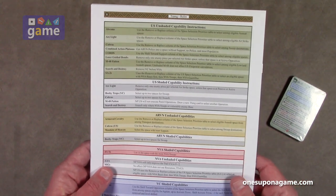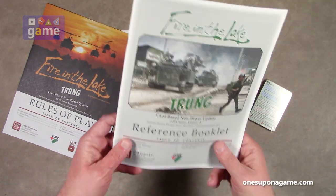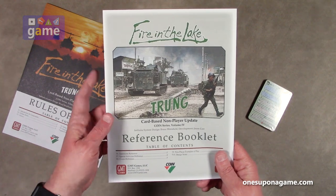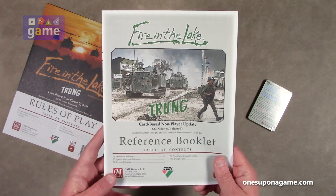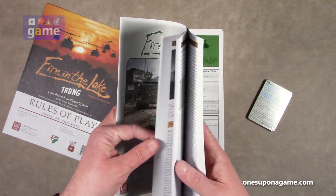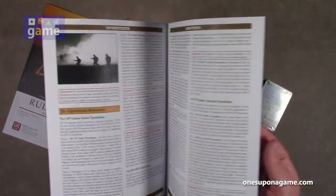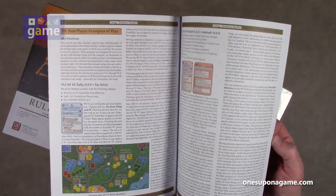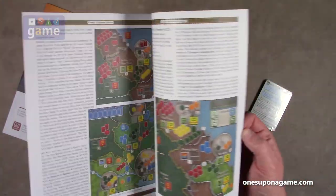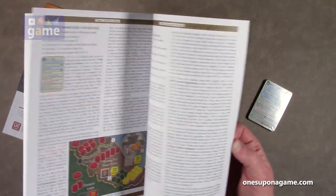Then we've got a rules review, and another reference booklet that covers sections T6 through T10, which includes operations, special activities, events, non-player examples of play, and design notes. It's a bit bigger at 20 pages. It has examples of play, operations reference, more dense text, and a lot of graphics to further explain what's going on.